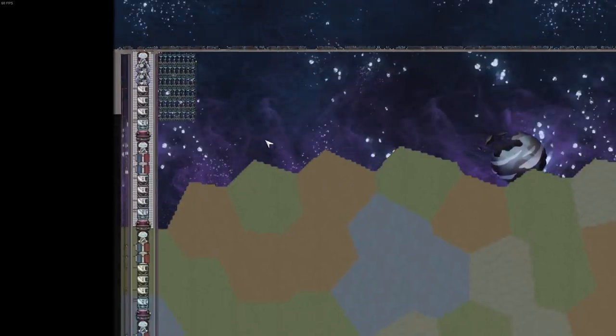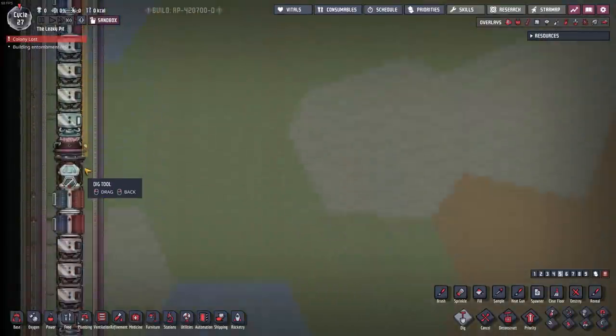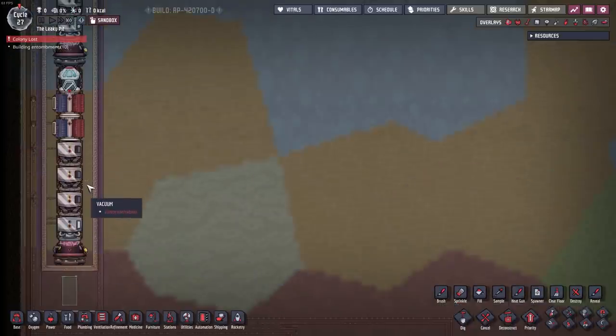So if I zoom out here, I've got eight rockets that are all 40 blocks tall. So the total height on this rocket chimney here is just 40 times 8, which is 320 tiles tall. And that's going to be important later.